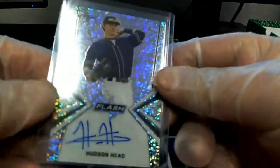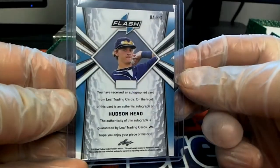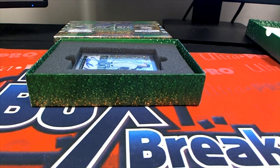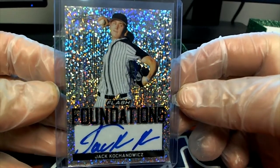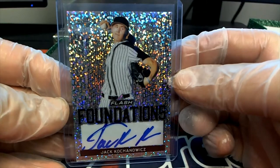Here's our next one. Hudson Head. Look out. Hudson Head. There we go. Very good. Here's our next one — Coconut Wicks. However you say that guy's name. Coconut Wicks. I'm not sure. Foundations. Somebody told me here one time, I just forgot.